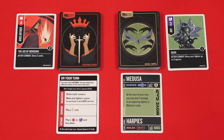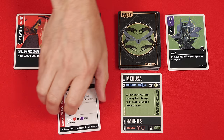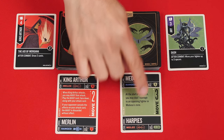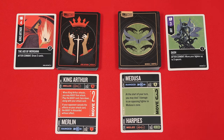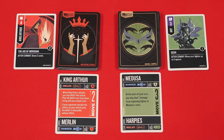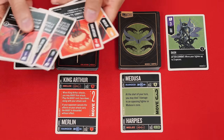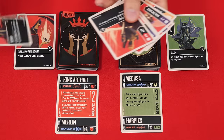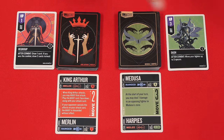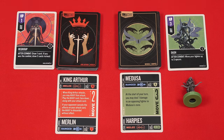Those are the three possible actions: maneuver, scheme, and attack. Each player also has a special ability printed on their character card, so make sure to take advantage of that during the game. Once a player has performed their two actions, their turn ends. While you can have any number of cards in your hand during your turn, at the end, if you have more than seven, you must discard down to seven. Then it's your opponent's turn, and the game continues back and forth until a player defeats their opponent's hero to win.